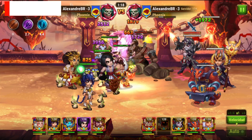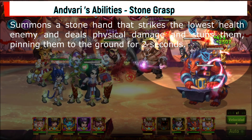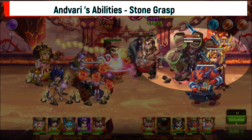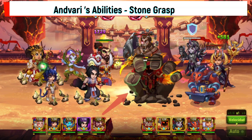Second: Living Earth — passive skill that shields allies behind Endivari from displacement and knockout effects. This ability protects allies against Karki. Third: Stone Grasp — summons a stone hand that strikes the lowest health enemy, deals physical damage, and stuns them, pinning them to the ground for two seconds.